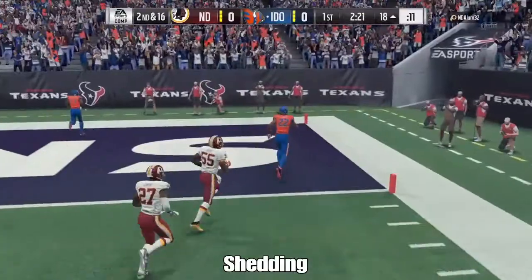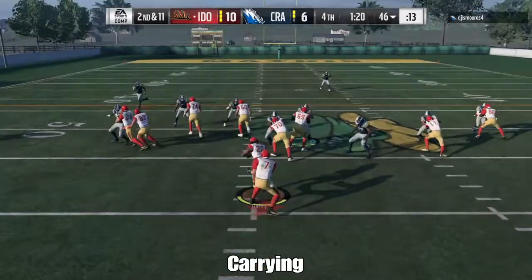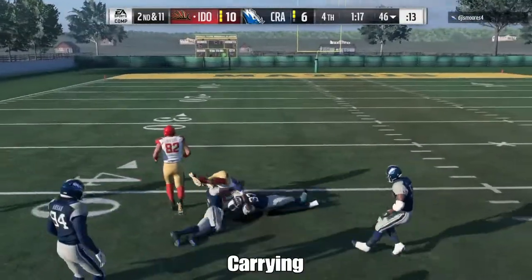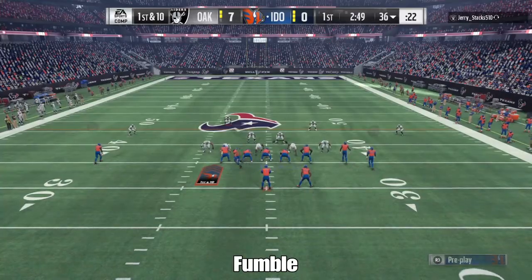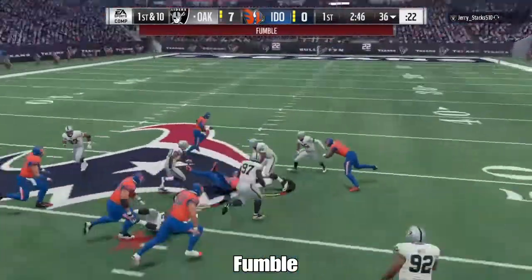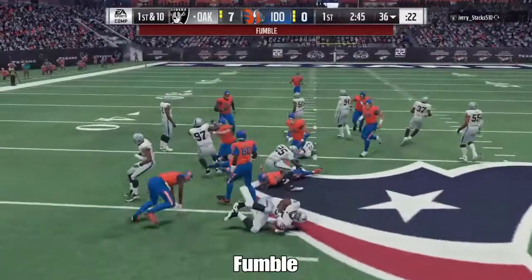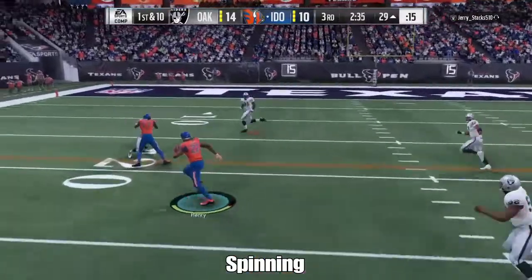There were a lot of plays he made on balance that he never would have made on conservative, and that's worth noting — it's going to affect whether you should use him. He did fumble for me once or twice on balance, which is obviously part of the description. You're prone to more fumbles because you're not covering up the ball and being conservative.